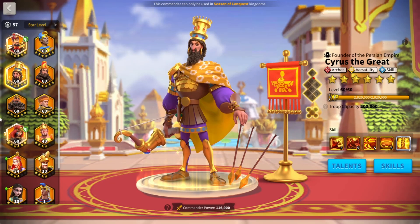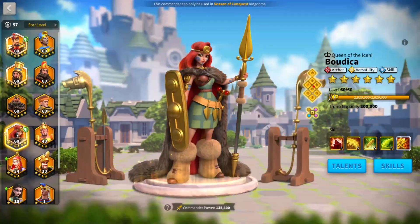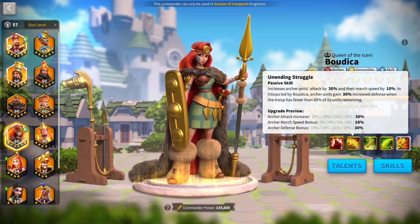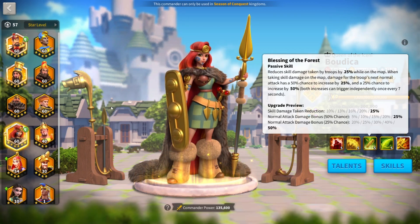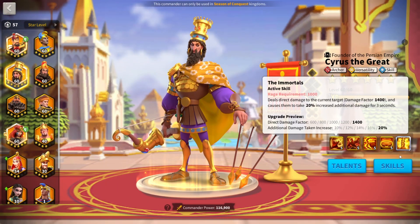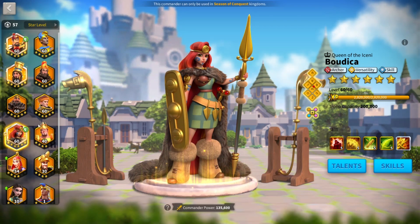For commander pairings, there are about four or five I could recommend. The best one is Boudicca and Cyrus — the pair I've used personally. Boudicca is tanky, has debuffs, march speed, and skill damage taken reduction. I like her for this pair mainly because that tankiness helps hide Cyrus, since he seems to be a high priority target because of his debuff and instant proc damage factor. Boudicca Cyrus is the best pair.